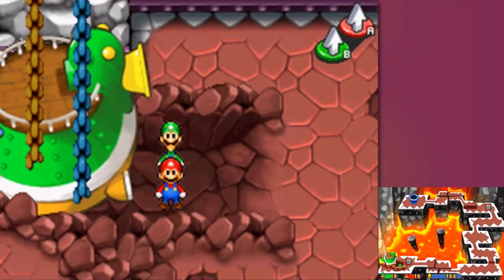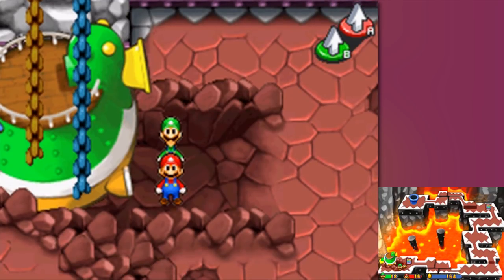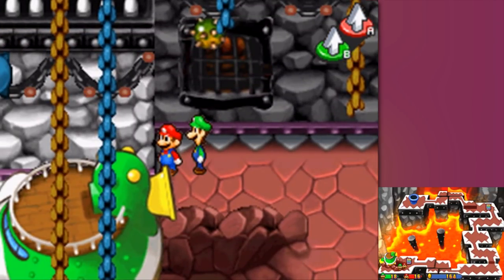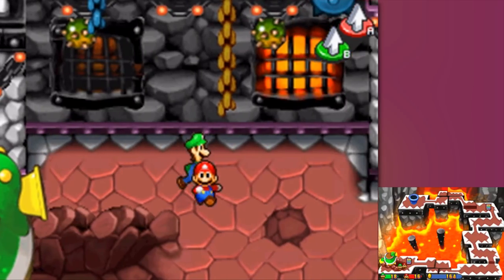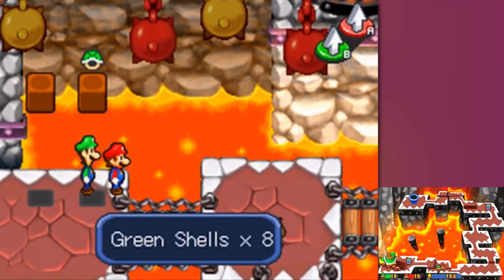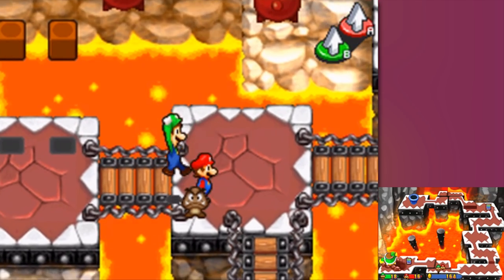Hey everybody, it's Chuggaaconroy. Welcome back to more Mario and Luigi: Partners in Time. Still not finding the right intro for this one, but I'll find it in time. We searched Holly Jolly Village in hopes of finding Princess Peach but came face to face with the Shroobs. With help from our baby selves we came out victorious, but our airship crashed into baby Bowser's castle. This time we're exploring baby Bowser's castle, hopefully reuniting with the others and locating the time hole to return to our own time.